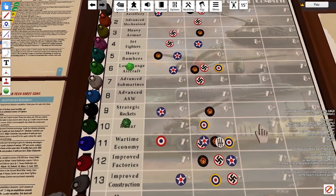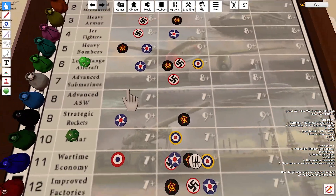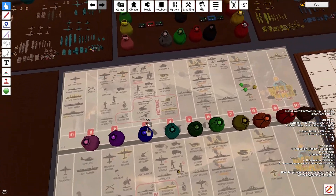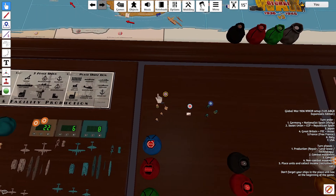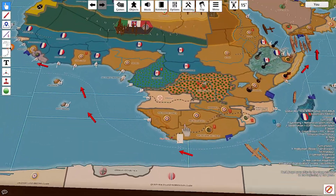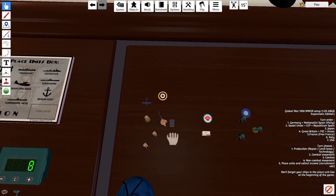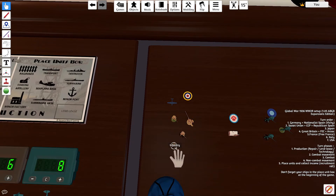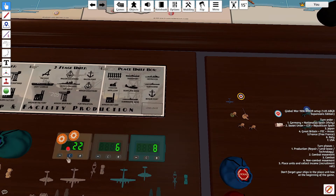Been quite good with the tech rolls this game. Now I'm going to move to my purchases. As the United Kingdom, I'm going to be leasing a fighter to Free France — whose capital has been declared to be Northern Algeria — for 10. I'm going to buy 2 infantry and an AA, also for 10. And then a militia for 2. So that'll cost all my 22.